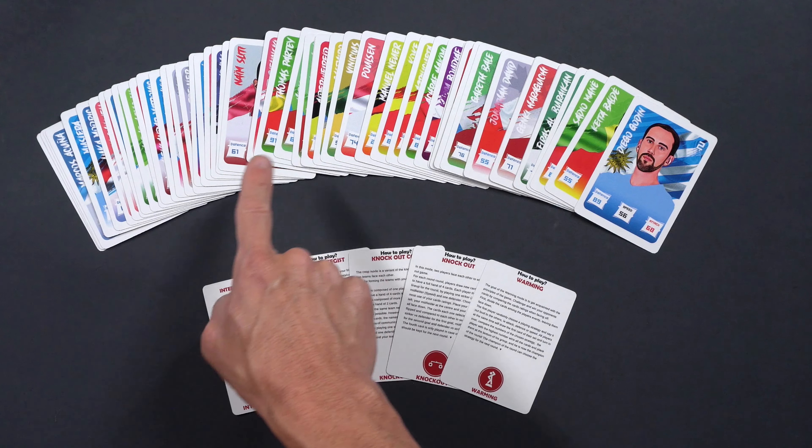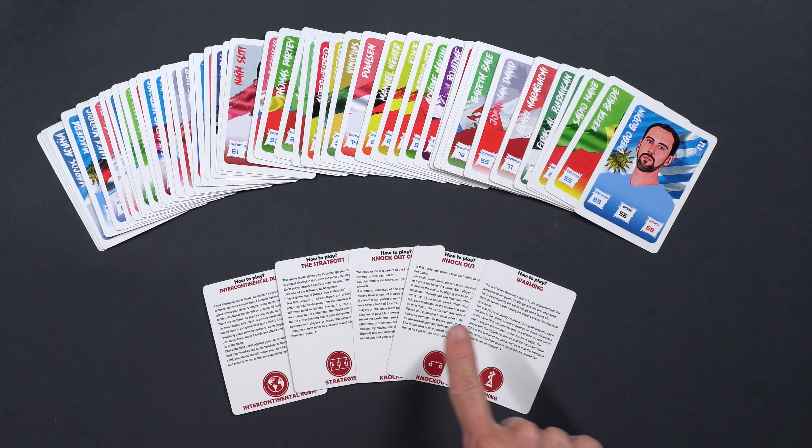We have 64 high-quality cards in the deck, 5 different ways to play the game, 4 teams between USA, Canada, Morocco, and Brazil.